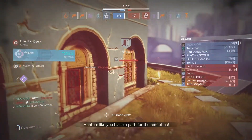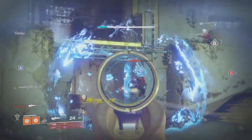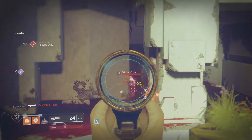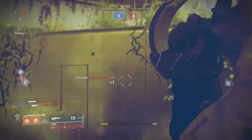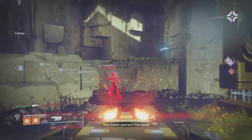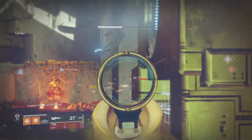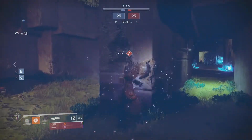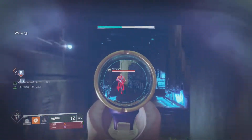Extended mag, but only when paired with the Outlaw perk. High caliber rounds, ricochet rounds, or light mag in the magazine slot. Outlaw in trait column number one and Rampage in trait column number two. The curated roll wouldn't be bad either, because it does come with light mag, Kill Clip, and high impact reserves. But if you're gonna get a random drop, it cannot come with Kill Clip — so keep that in mind.